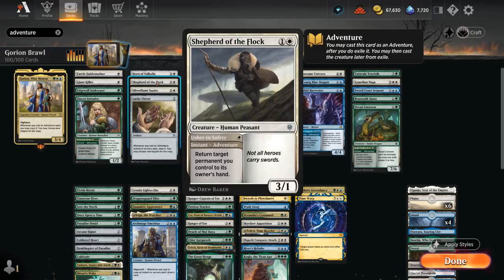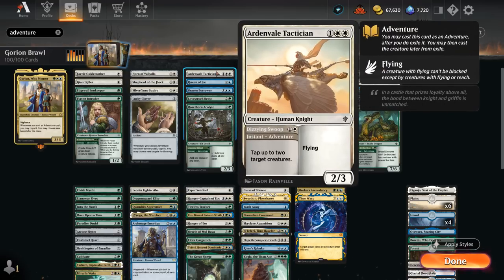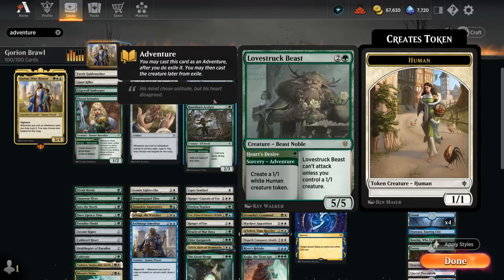There's the Shepherd to maybe save one of our valuable permanents from removal, and Squire as a +2/+2 pump spell at instant speed untapping the creature in question. Next we have Ardenvale Tactician, which can tap up to two target creatures with the adventure and then becomes a 2/3 flyer. Queen of Ice can also tap creatures that won't untap in the next untap step. Brazen Borrower is another great card that can return a non-land permanent to its owner's hand, also great when doubled.